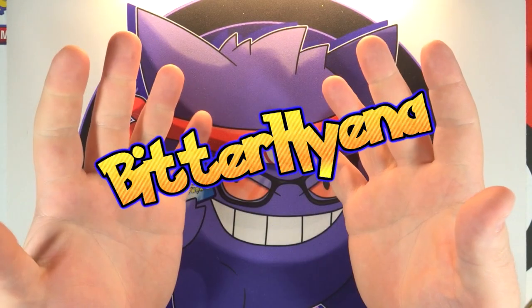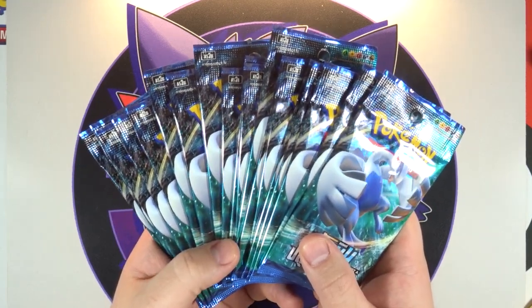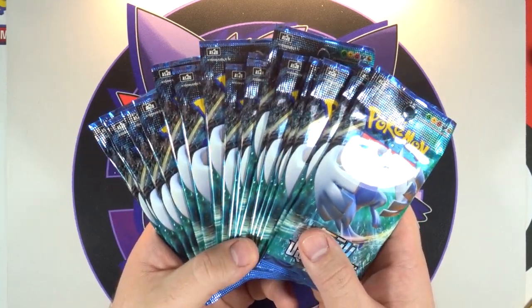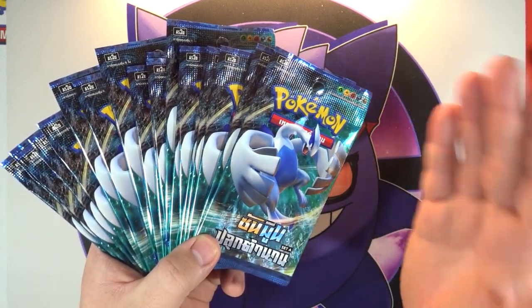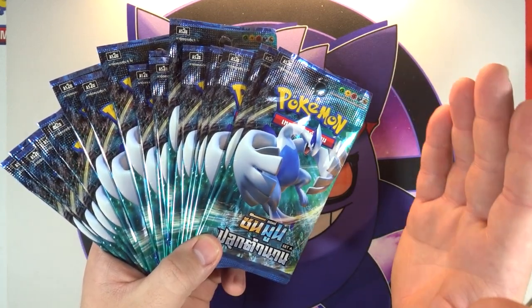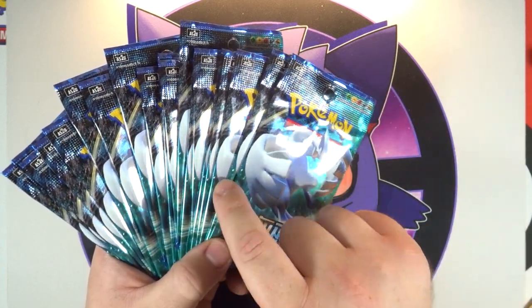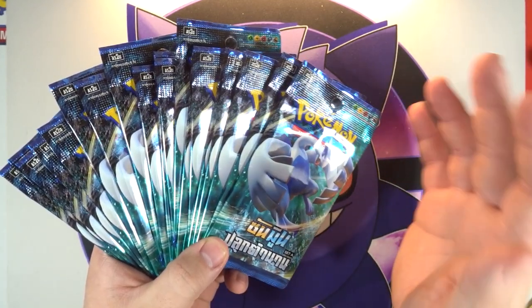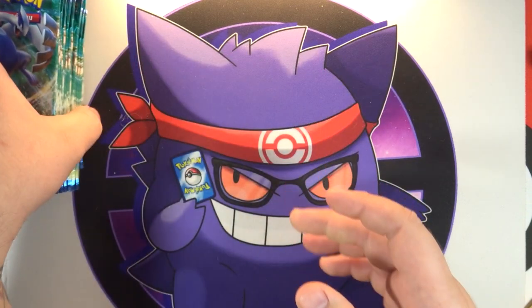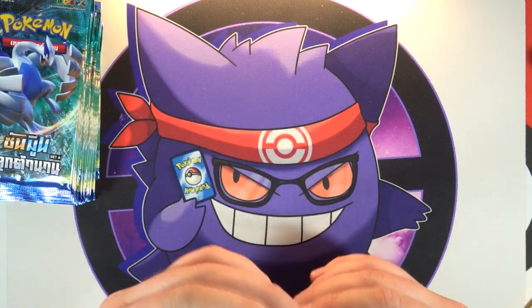What is going on everyone, Bitter Hyena here. It is time for the second half of the Legend Awakened Tie booster box. If you have not seen the first video, click the i-card up here and go check it out — we got some really amazing pulls just in the first 20 packs. This box contains 60 packs total, so we still have a lot of time for some great pulls. Let's jump straight into it — I am excited to see if we can pull our first secret rare from this box.